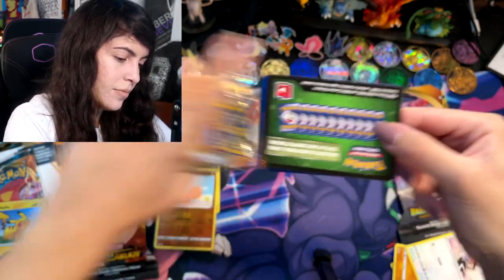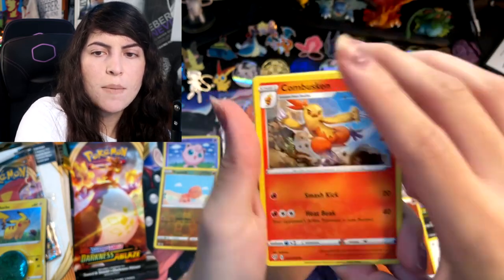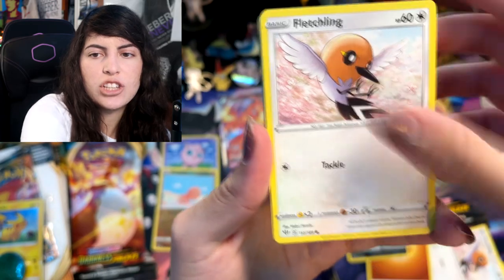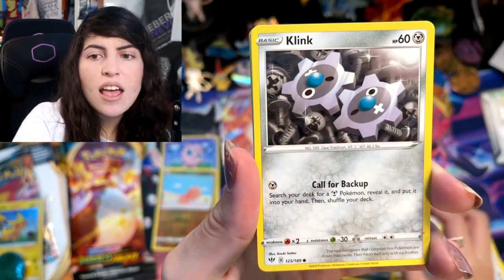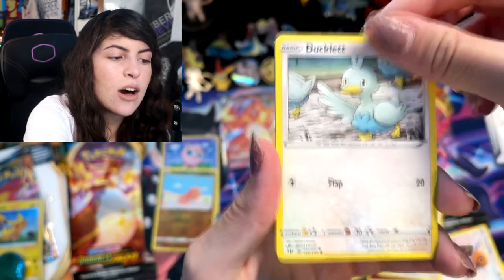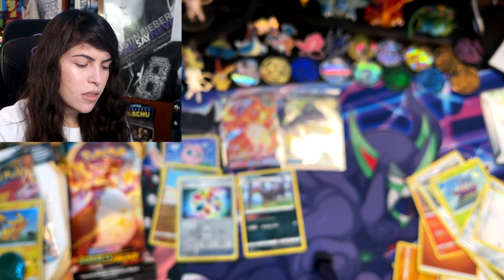Energy card, Combusken, Combusken, Staravia, Zuelas, Zuelas, Fletchling, Wimpod, Grimer. A funny thing about Pokemon cards is that I'm very stressed when I try pronouncing Pokemon I don't know, because I don't want to get called out — I am a big Pokemon fan. Turbo Patch Reverse Holo and a Liepard. This is our first non-ultra rare card of the video, so I can't really be mad at that. We are three out of five packs in and two of them have been ultra rares.